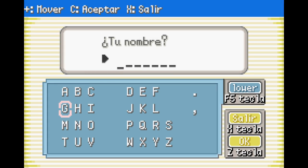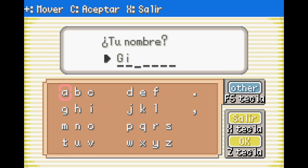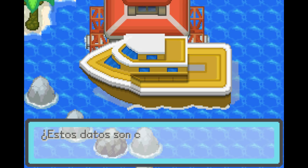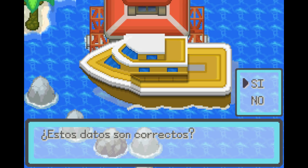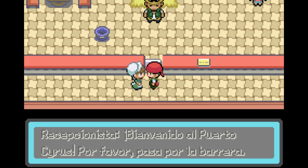Let's give them my name — I'm just going to give them my regular name. Is this information correct? Yes. The receptionist is here — it's that lady, I guess. These are Black 2 and White 2 overworld sprites. Welcome to Port Cyrus. Please go through the barrier.